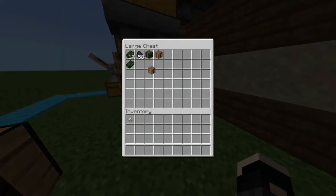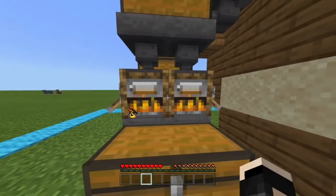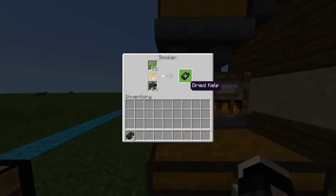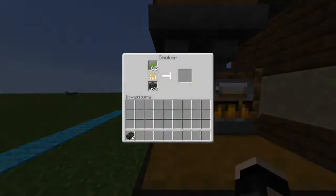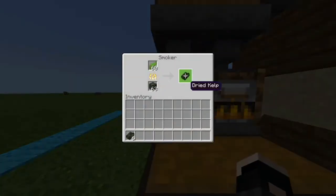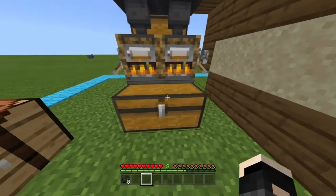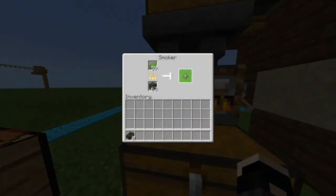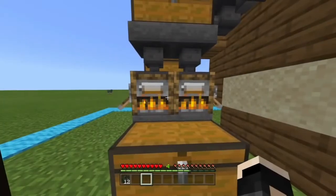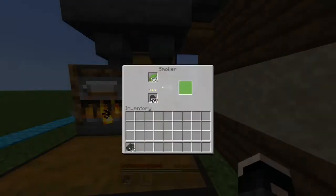Now I'll show you how to get XP. The first thing you have to do is turn off all the levers, even the XP farm. Now take one dried kelp out at a time — as you can see, I'm slowly but surely getting levels. This farm will work better the longer you keep it activated, because the more dried kelp the smokers produce, the more XP you'll get. If you wait long enough, you can maybe even get 10 levels per click. That's how you get XP — just take out every dried kelp one at a time.